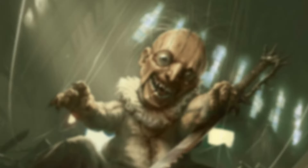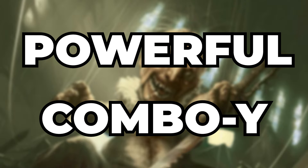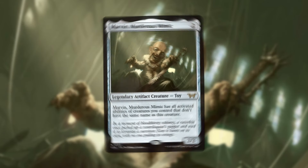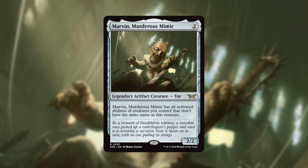Duskworn House of Horrors might have dropped one of, if not the most powerful and definitely combo-y colorless commanders of all of Magic. That is quite the statement considering some of Magic's most powerful cards are colorless Eldrazi. However, they will dig deep at your mana with casting costs well in the double digits. Instead, I present to you Marvin, Murderous Mimic, a 2 CMC 2/2 artifact creature that has all activated abilities of creatures you control. Even if you include this in the 99 of other decks, this card enables so many potential combos to just outright win the game.